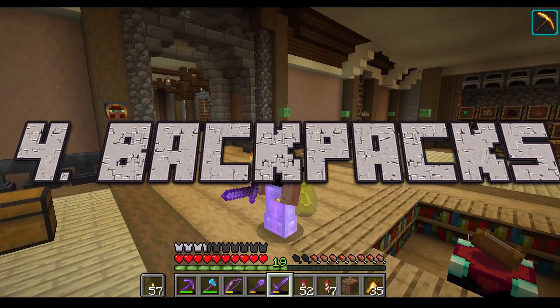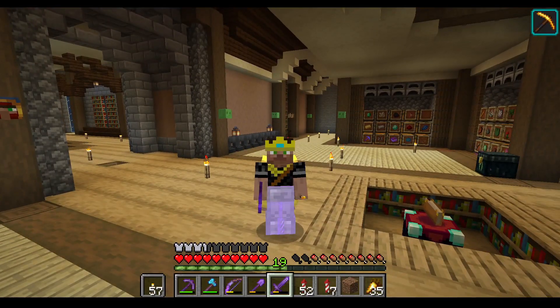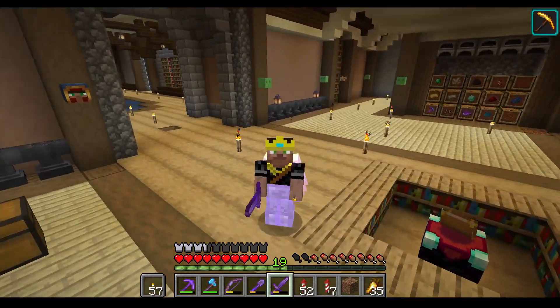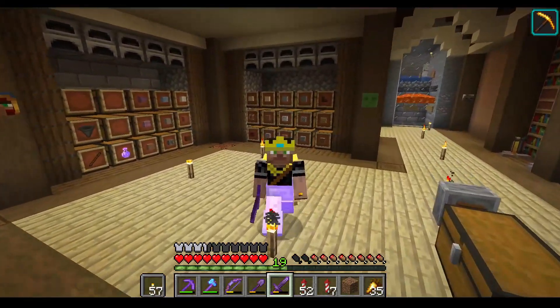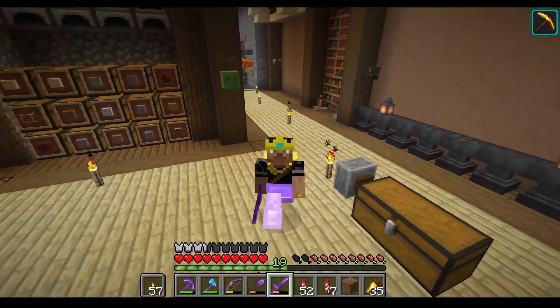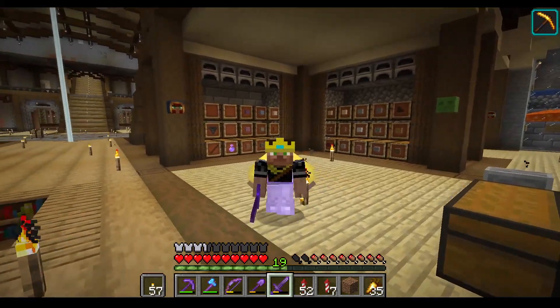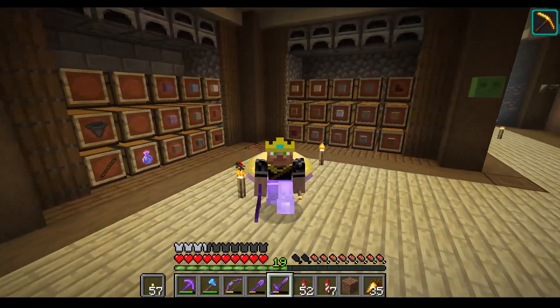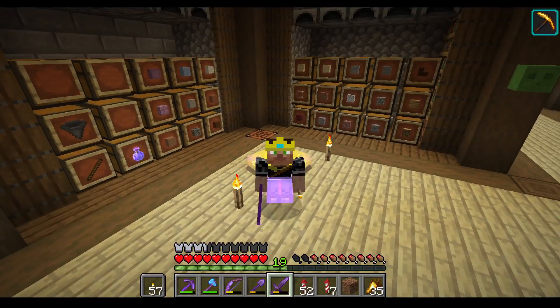Number four is backpacks. If you're like me, your inventory always looks packed when building — and that's no good for inventory management. I know they're introducing bags or satchels into the game in 1.17, but I think they're a little flawed. My solution is to introduce a backpack to the game.